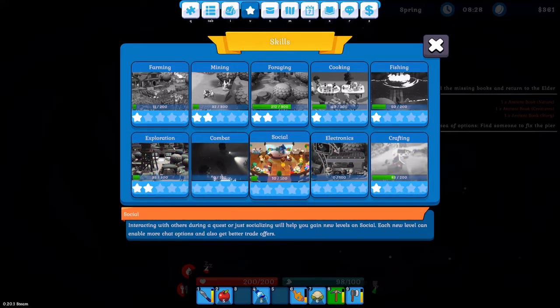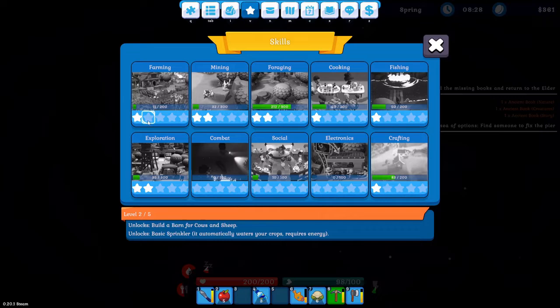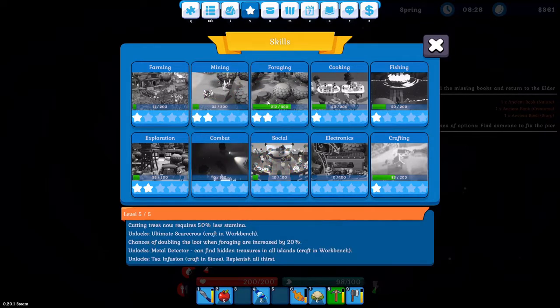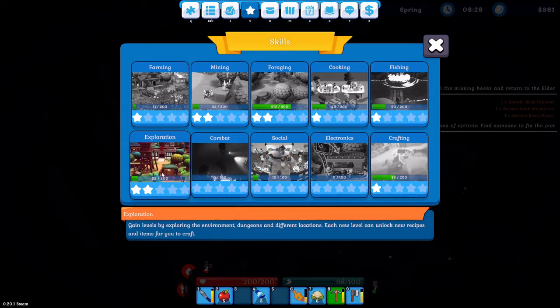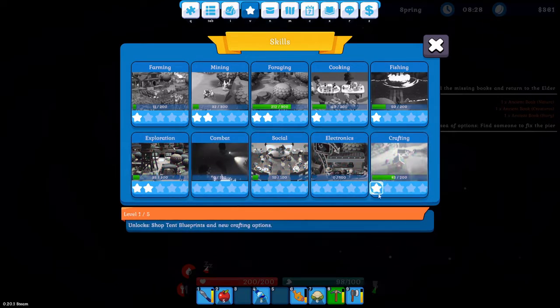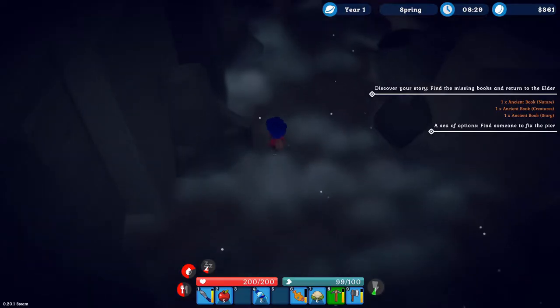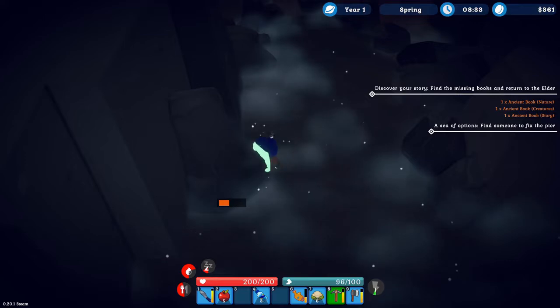If you want to advance in something, you have to do a lot of it. I want a sprinkler for farming but I need to get farming up to two stars — the only way is to farm more. Forging feels like the easiest skill because you're always gathering stuff. Exploration you just run around, and crafting seems pretty easy since you're always crafting. Once I figured that out, the game feels pretty straightforward.